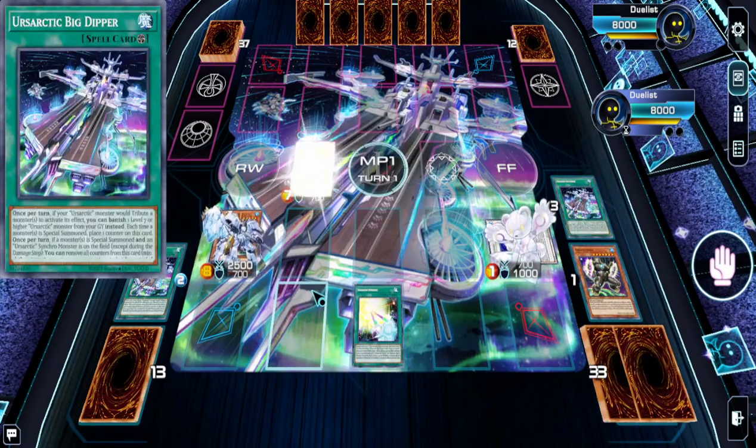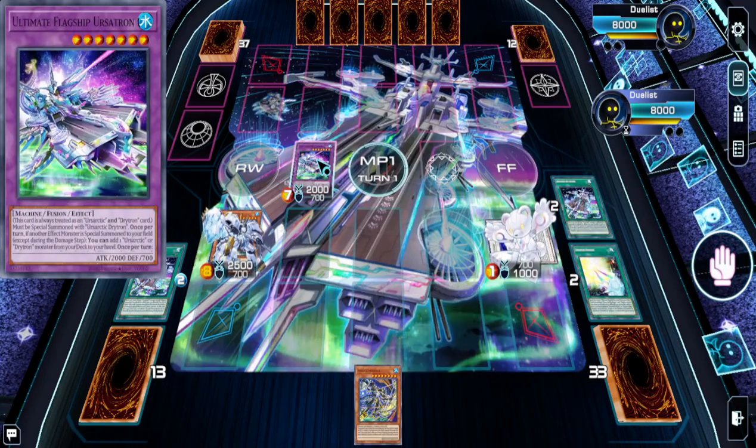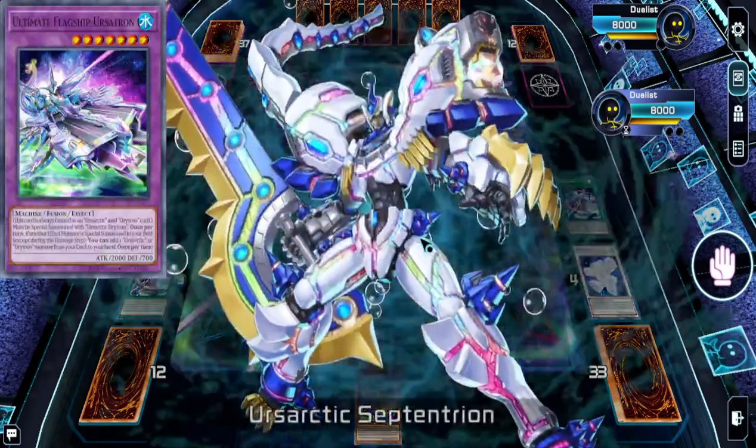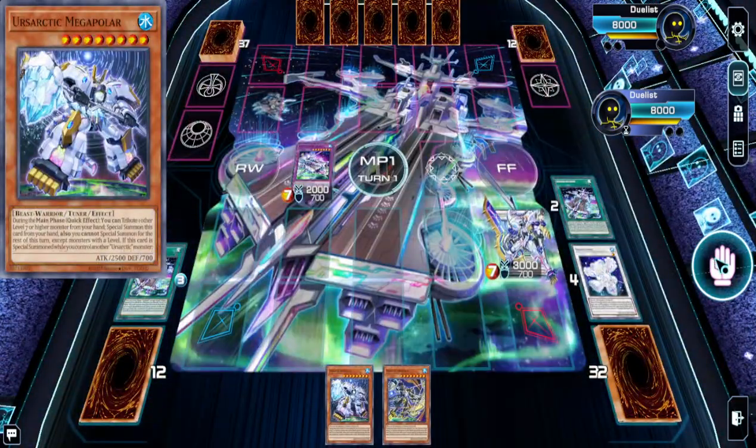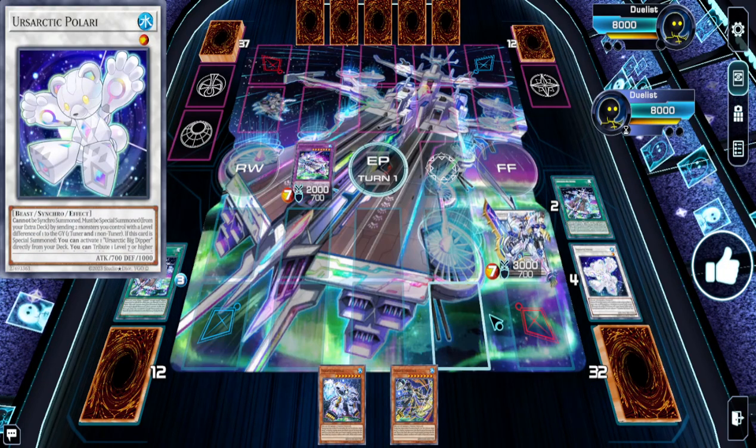Rogue is not the right term — it's budget. You could pick up the core for less than $10; I think all the cards are like $5 or something. And this is the best turn-one end board that you can do, and to be honest with you, this is a pretty good end board.